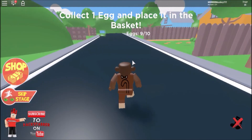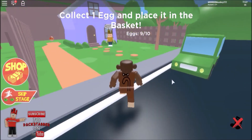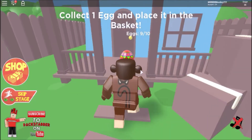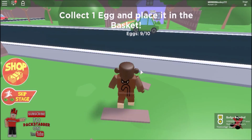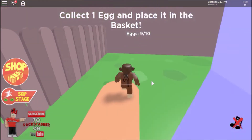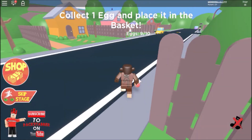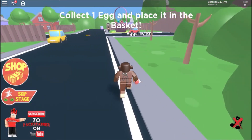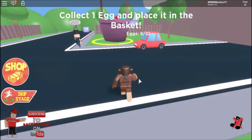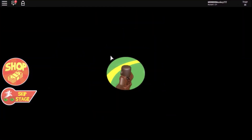We just need number ten. I know you could choose one or two, so I'm going to get this one — it looks the easiest to find. That's a festive egg — oh, I didn't realize that! I thought that was part of the stage. Let me just put this egg in the basket for the last one and let's find the end. Complete — great job!